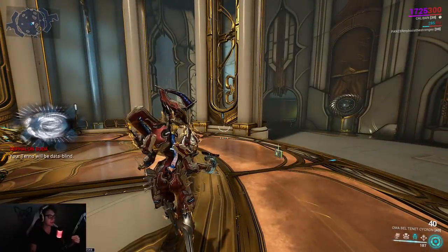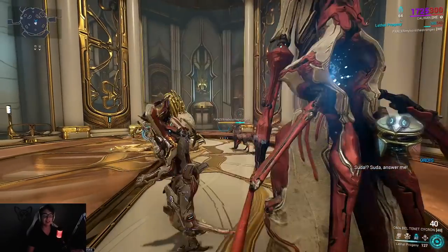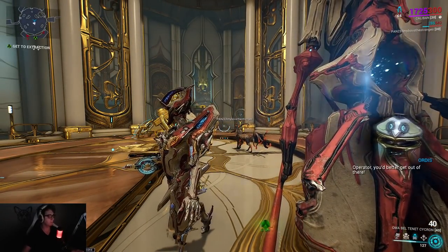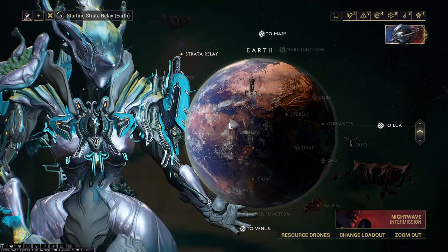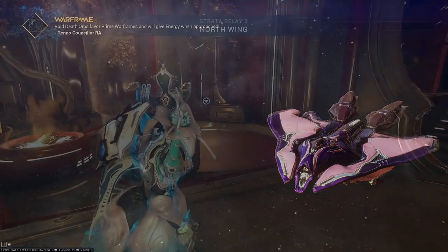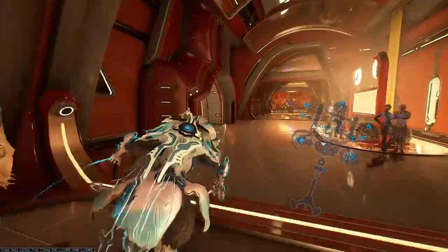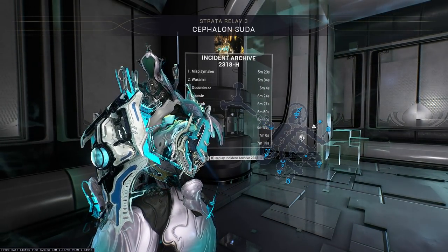So this is one of the really good methods. The other really good method, hilariously enough, you do have to go to Cephalon Suda — and it is also the Octavia's Anthem quest. Go to any relay, go to Cephalon Suda, and you will want to restart the Hunhao final quest boss. Once you actually get to this area, you just want to run over here to Cephalon Suda and then start Incident Archive 231H. That is the Hunhao boss fight.